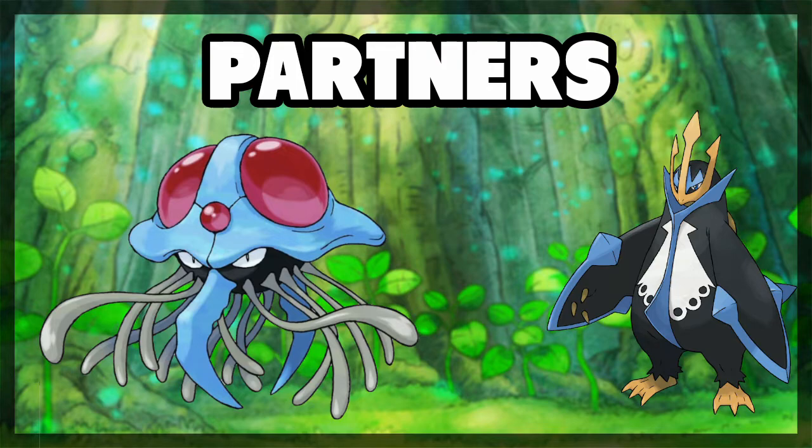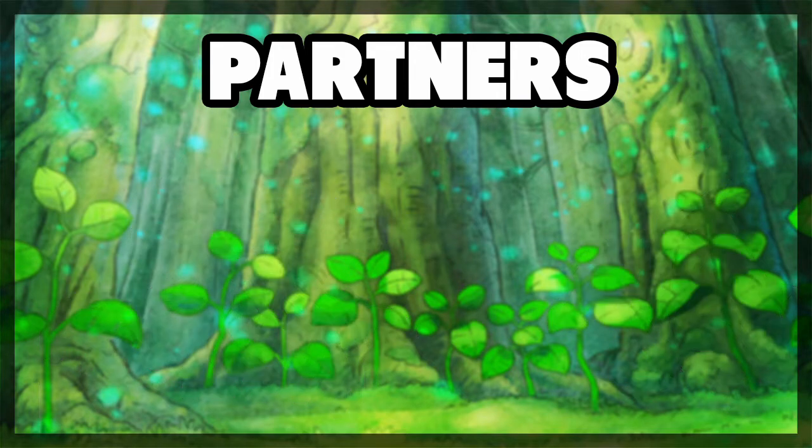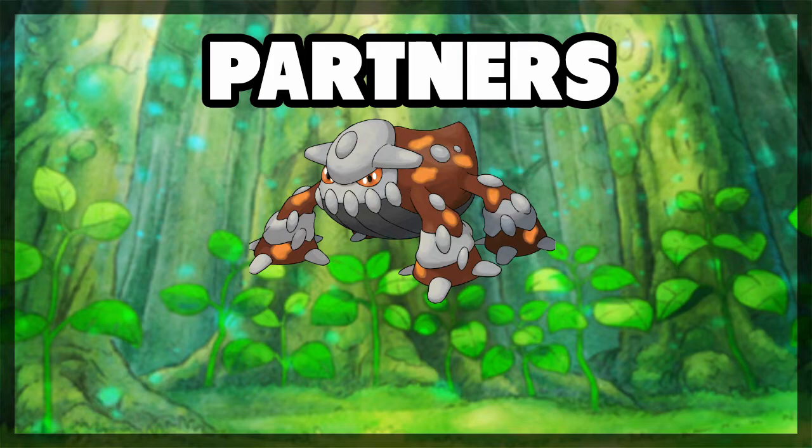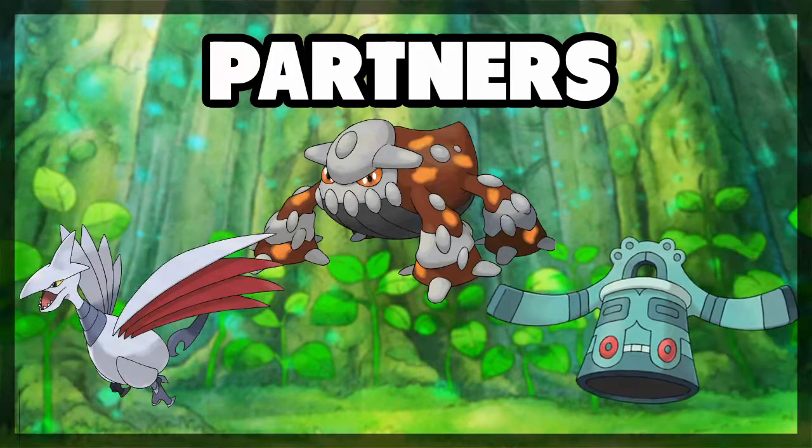Some other partners to possibly include, with some caveats: Heatran can be an alright partner, but Torterra has a hard time switching in on its ground weakness. Bronzong and Skarmory are decent but will often lose you momentum in battles, so they're not quite optimal when paired with a slow Pokemon like Torterra. However, all three can work pretty decently with the right team support. Mainly, you want to aim for a bulky water type, as they can usually tank not only the ice hits that come your way but also help with Torterra's slight fire-type issue.